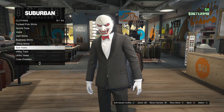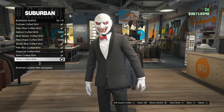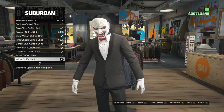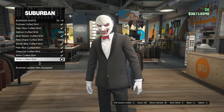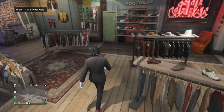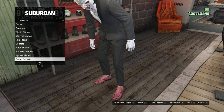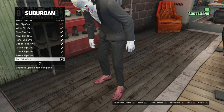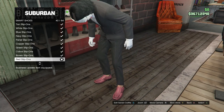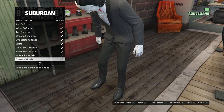In your tops, scroll down to Business Shirts on slot 45 and buy the White Cuffed Shirt on slot 35. After buying that, back out and head to shoes. Scroll down to Smart Shoes on slot 10, click on it, and buy the Red Slip-Ons on slot 40 — these are the closest to the red and black shoes that Saw wears.